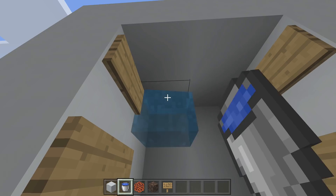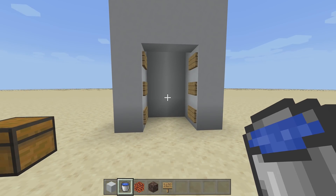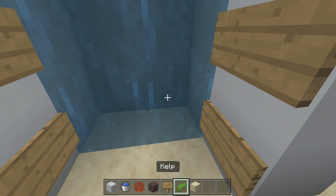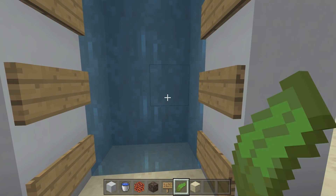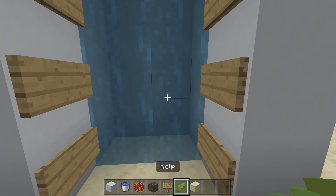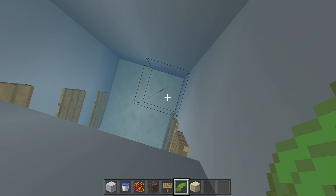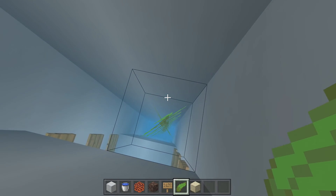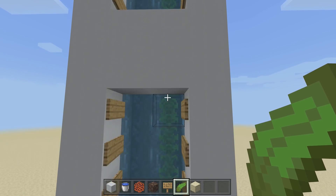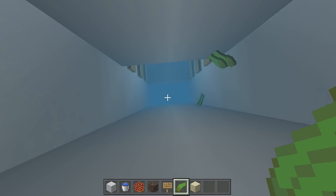Come to the top and place in water — it should flow all the way down to the bottom. Once the water fills in, take out your kelp, because right now these aren't full water source blocks. Place kelp starting at the bottom and go all the way up to make every block a full water source block. Then break the kelp and recollect it so you can use it on the other side.